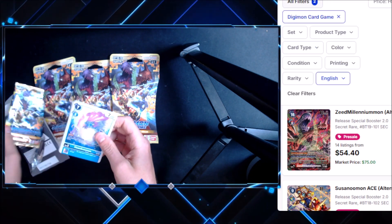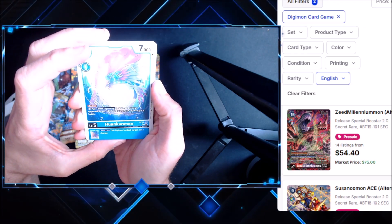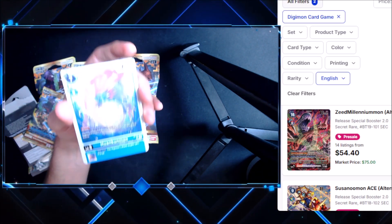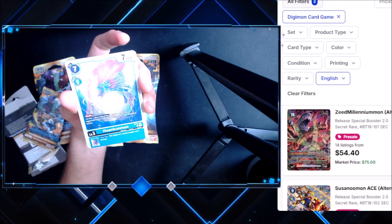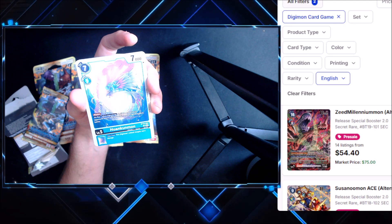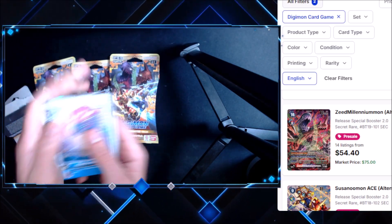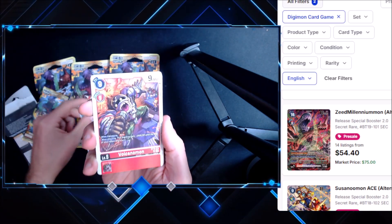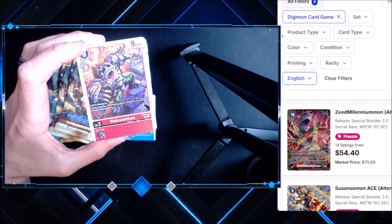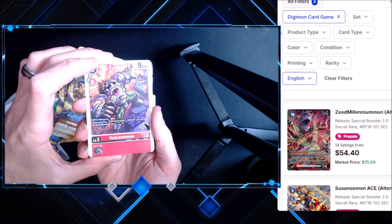This is my first time seeing this pack. We also have some of the prices on the right-hand side, just to see what's popular on TCG Player right now. We got Huankunmon — let's get this sorted correctly because this is way too bright. There we go, drop it all the way down. Vulcanmon — I think that looks pretty good. Volcamon, perfect.